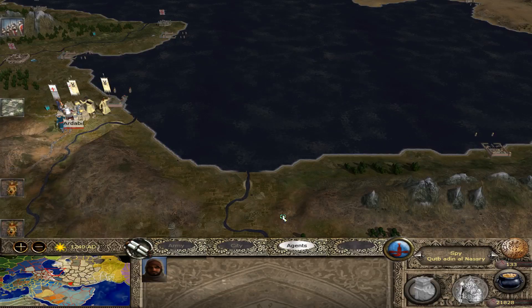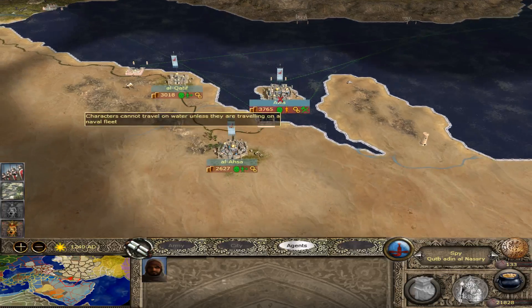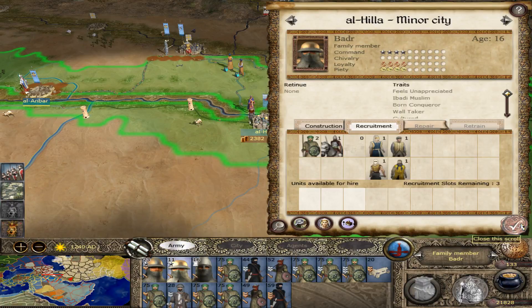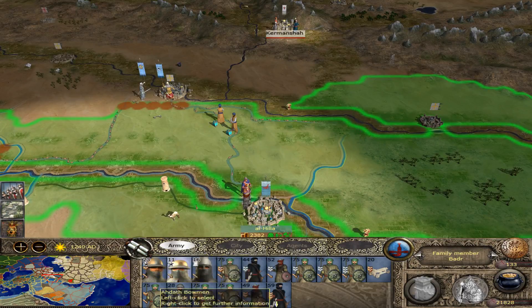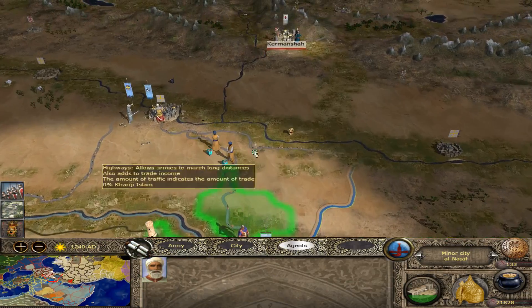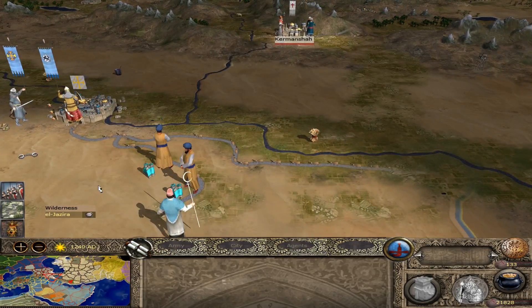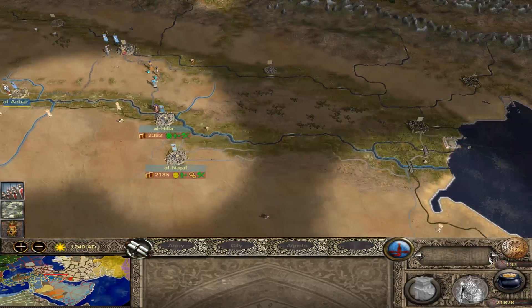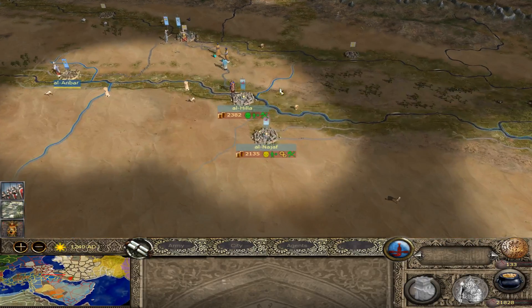Someone died in Bahrain, but someone came of age in El Hila — so this is interesting. It looks like this rebelled. Is it worth going for it? I guess, what's the point? Better wait.